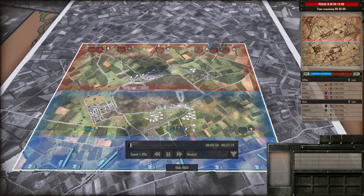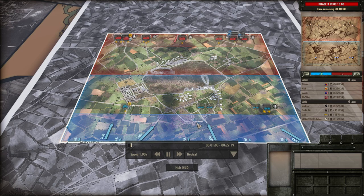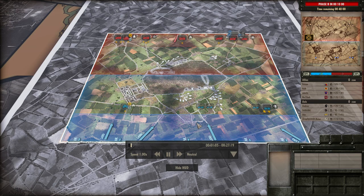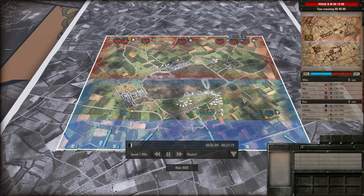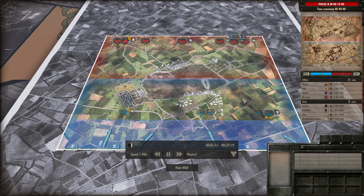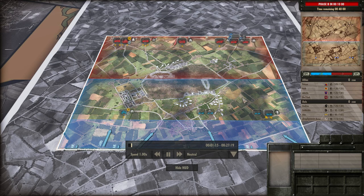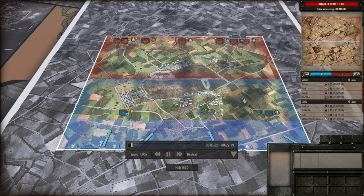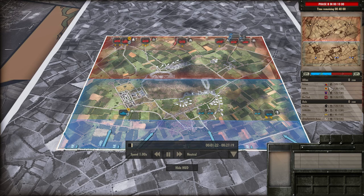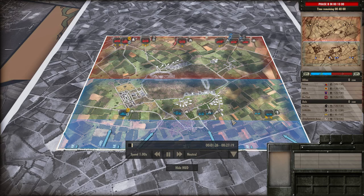This is a very Axis-favored map, so we were worried going in — especially with us having two infantry divisions, which is quite scary. The armoured divisions aren't even that great because Fireflies don't really match up to Panthers very well. I don't have any Fireflies but I do have Jumbos, so maybe they'll work out.